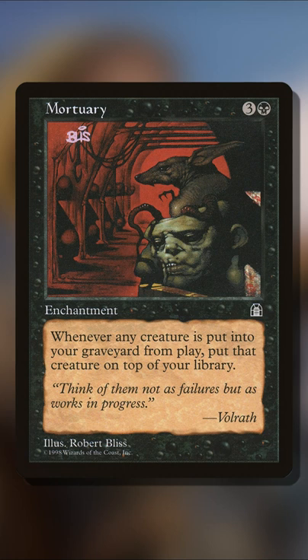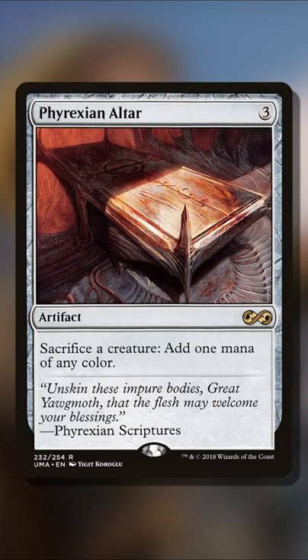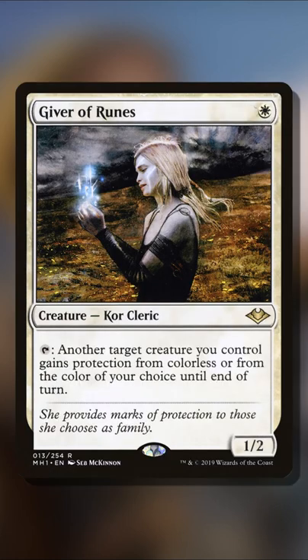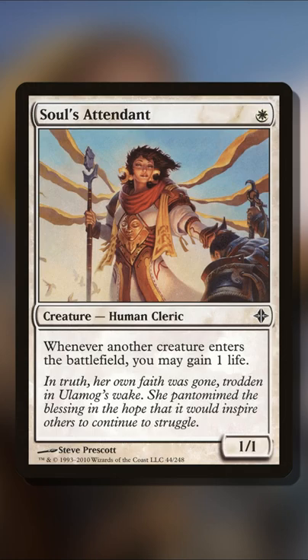Since Black and White has plenty of ways that you can win off of death triggers using things like Blood Artist, all you would need is a Phyrexian Altar and any one-mana Cleric, Rogue, Warrior, or Wizard spell that you can sacrifice repeatedly and play repeatedly off the top of your library.